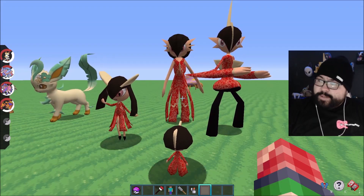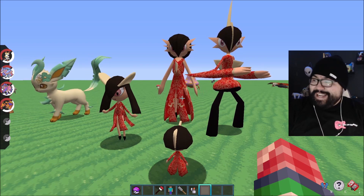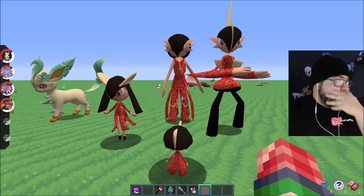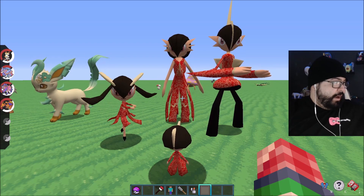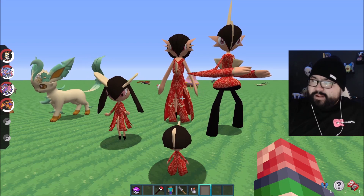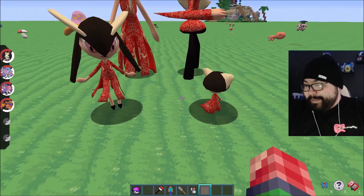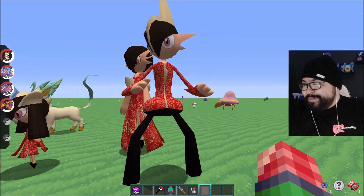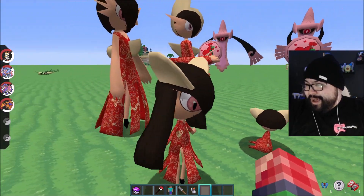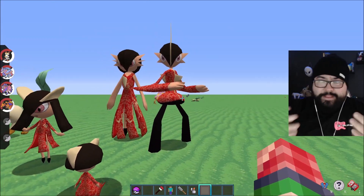The final special textures we're looking at are the Gardevoir and Gallade family — all four of them have it. I think it's called a cheongsam texture — I don't mean any disrespect by the pronunciation, but that's what it is. These are the new special textures and they look great. Gardevoir is pretty cool, and Gallade actually looks pretty cool too. I think they match pretty well.